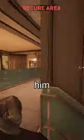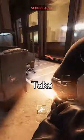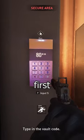Once he finishes and heads for the toilet, grab him and kindly guide him upstairs. Politely request that he opens the vault door. Take note of the codes and return to the first vault.